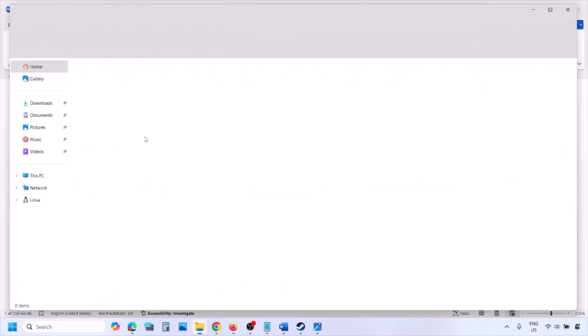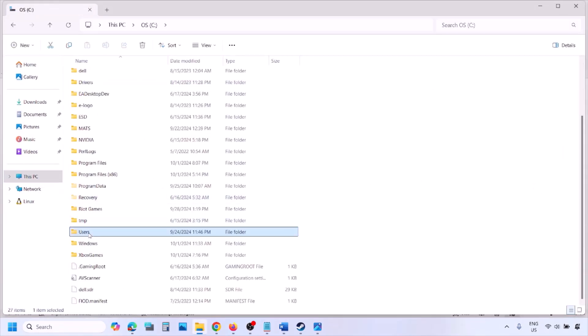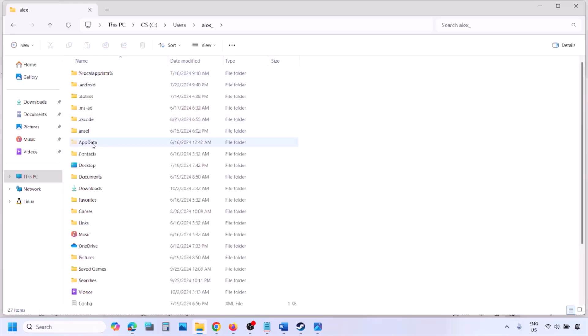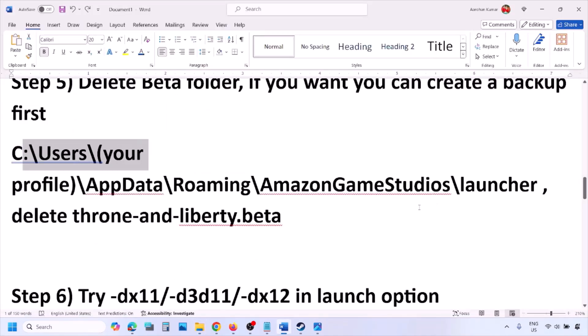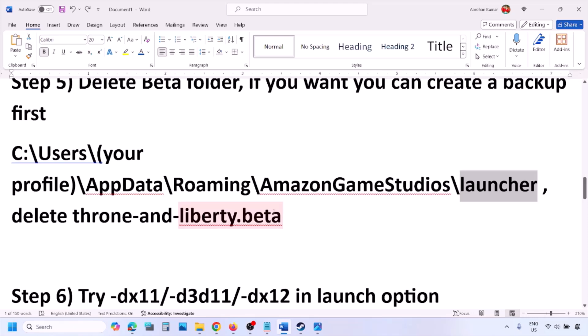Go to This PC, open C drive, open the Users folder, open your username folder, then open the AppData folder. If you don't see AppData, click on View, select Show, and put a check on Hidden Items. Open AppData, then open the Roaming folder, then open the Amazon Game Studios folder, then open the Launcher folder.